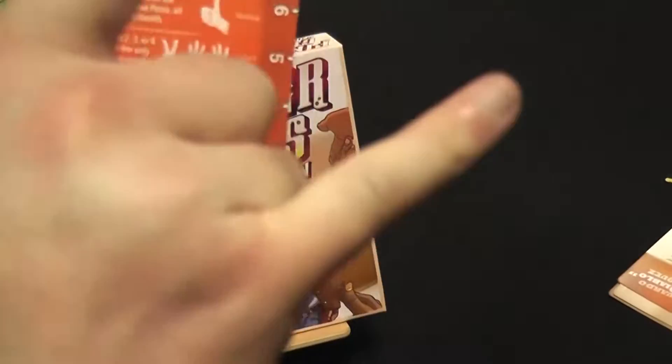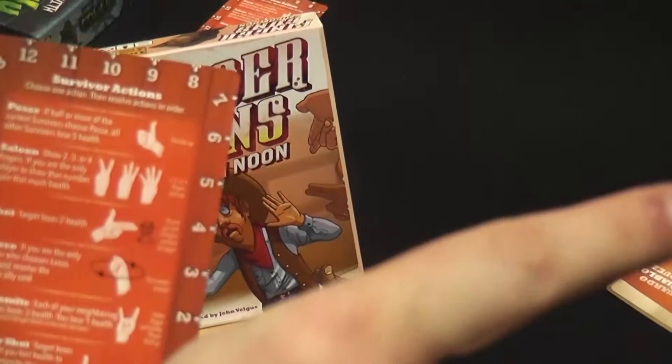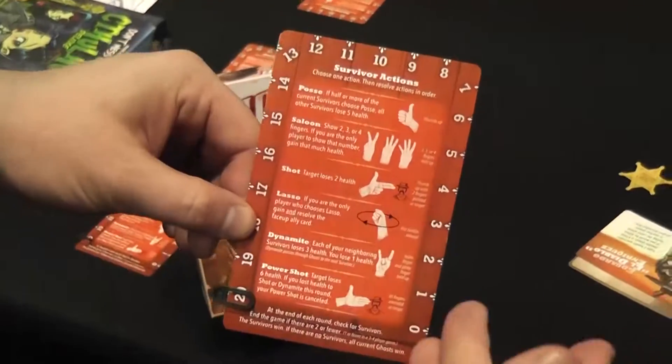The fifth action is dynamite. You throw up the rocker horns. The person to your left takes three damage, the person to your right takes three damage, and then you take one damage because it's dangerous using dynamite.